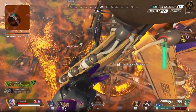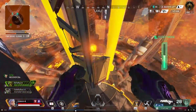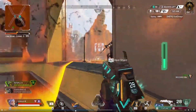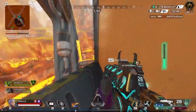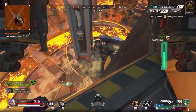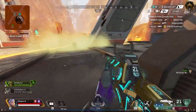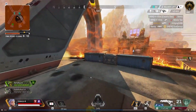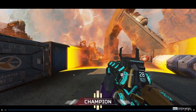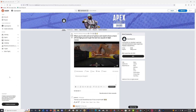Right as they get the Valk ult and fly down, they get the bat off — that's the real clutch. A 1v1 in this situation is doable, and Valk's jetpack is pretty loud so it's surprising they didn't hear it. But they got away with it and then just beamed the last guy with the Flatline. They got the dub — well deserved. Those are some great clips, hopefully you guys enjoyed that.